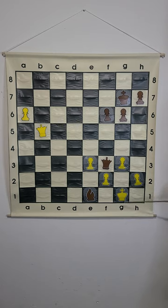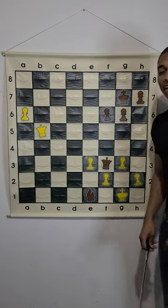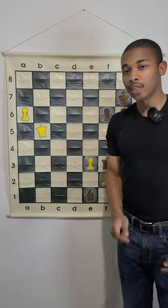King g1, queen f2, king h1, queen takes on h2 — and they will get checkmate in about four moves. We don't want to do that.